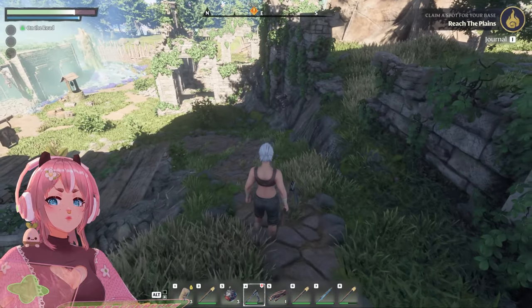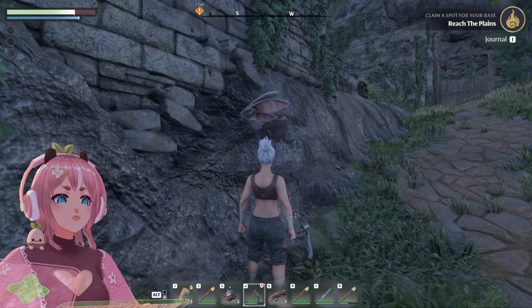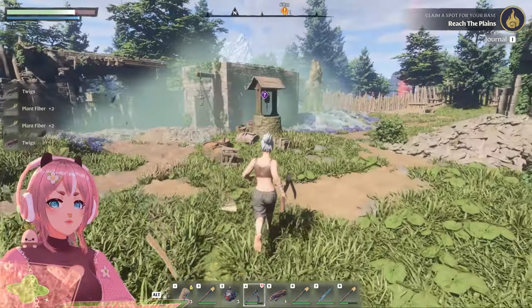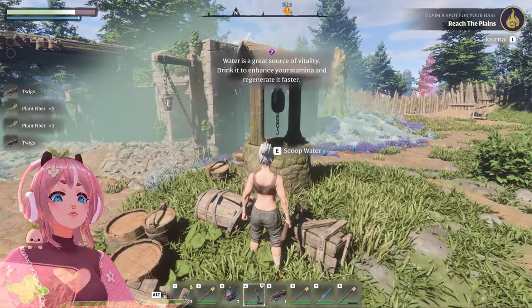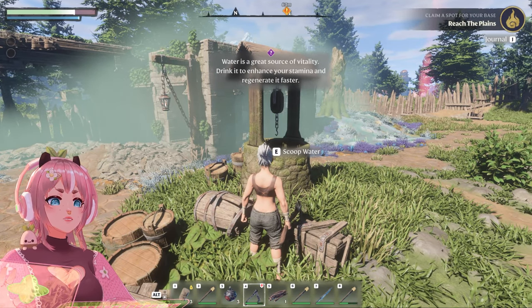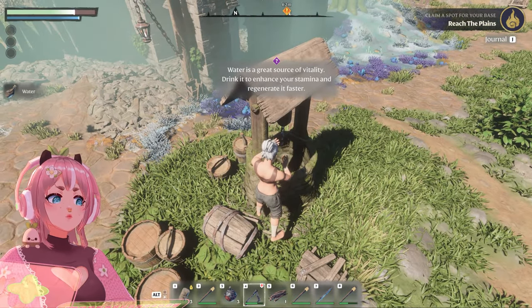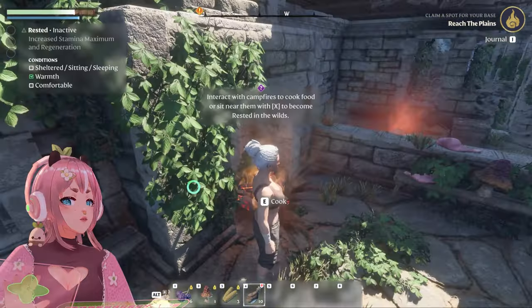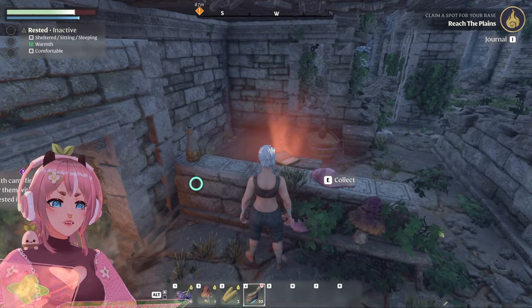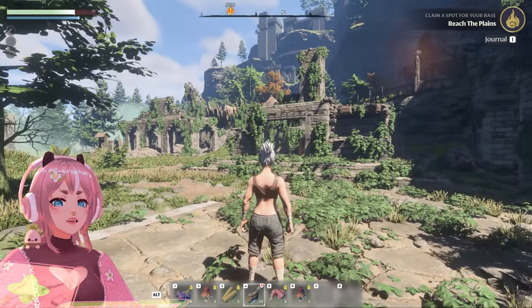What's that? Hello. Are you okay? Look at how cute! Little bunny! I'm not gonna kill it. Water is a great source of vitality. Drink it to enhance your stamina and regenerate. What's here? How cozy! Oh my god. Meat. Thank you. This game looks so good. Look at this foliage.